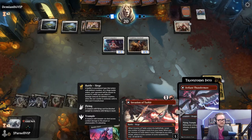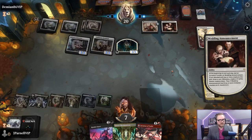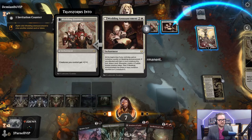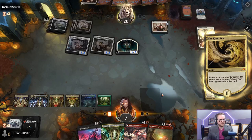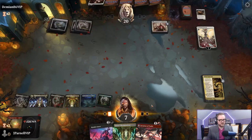We do have an Invasion of Tarkir so we can kill the Ambitious Farmhand. Archangel Elspeth - we're going to bounce. Wedding Announcement. Brotherhood's End is pretty good - that deals three to each creature and each planeswalker. We're going to get this Wedding Announcement bounced back to their hand. Then Brotherhood's End - deal three to each creature and each planeswalker. Then Invasion of Tarkir - two damage to Elspeth.